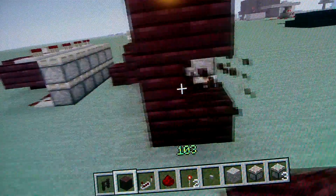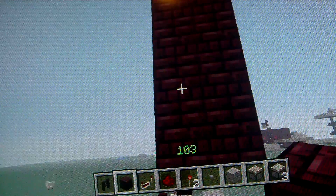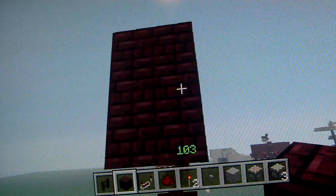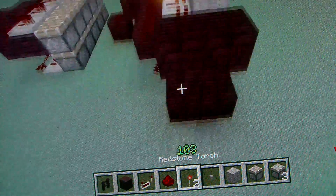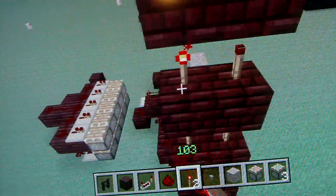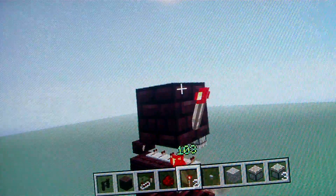And what you would have to do is just knock out every other block, then on the top one you would have to knock out those two. I think it's them. And then put redstone torches in like so, and you need one like that.